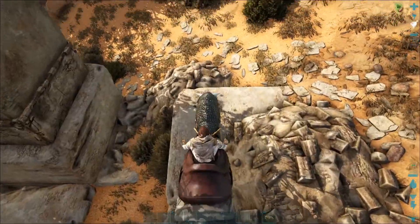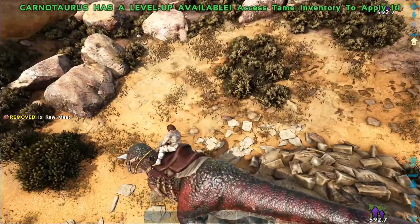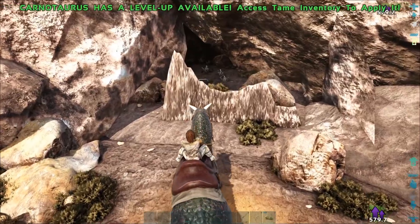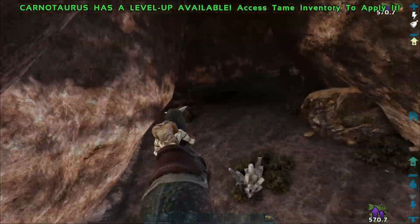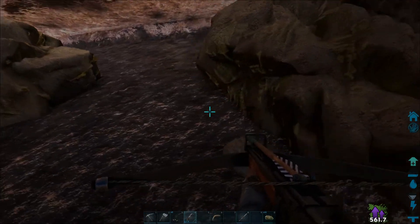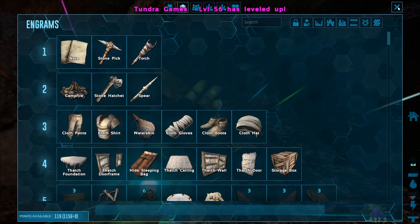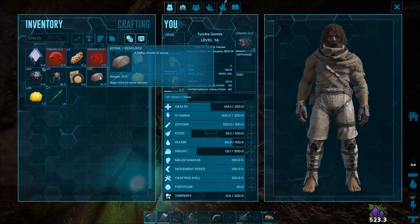Oh, I see some runes — is that a note? That is most definitely a note, sweet. We'll have to read those another time. We're getting experience for the carno and for myself which is awesome. I see crystal — and wait, that doesn't look real. Wonder if that's a map glitch they never fixed. Got some obsidian. What's that yellow stuff — sulfur? Oh my god, I got a lot of sulfur from that one single node. Putting this level into health. It doesn't weigh much in my inventory, which is good.